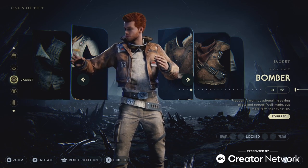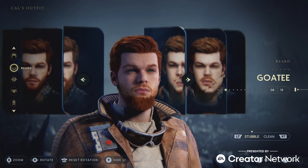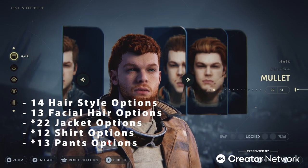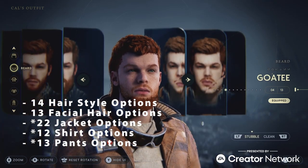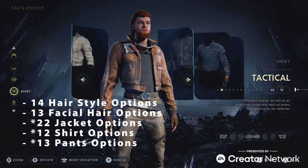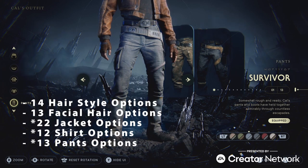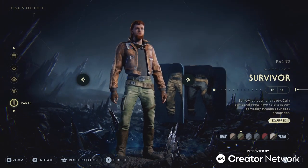There are so many interchangeable pieces in the cosmetics for this game. There are 200 plus cosmetic options, just for Cal, that I'm aware of: 14 different hairstyle options, 13 different beard and mustache options not including clean shaven, 19 jacket options with a potential of 6 color options for each, 10 shirt options with a potential for 6 color options for each, and 10 pants options with 6 color options for each. There's a lot to find out in the world, and I'm not even sure if these numbers include the cosmetics you get with the pre-order or the deluxe version of this game.